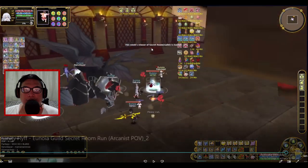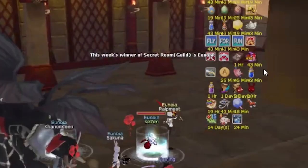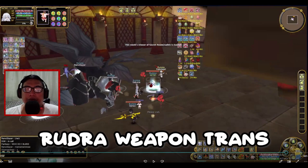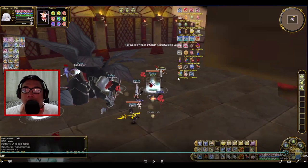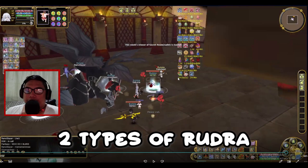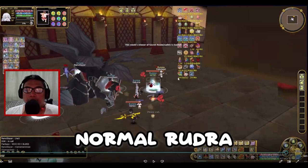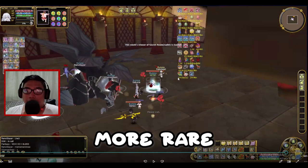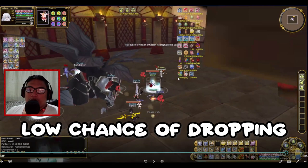Once finished, it will announce the winner throughout the server. The drops here are Rudra — we call it Rudra transmute for weapons. There are two types of Rudra: the normal one, which is colored blue, and the Silver Rudra, which is more rare and has a low chance of dropping.